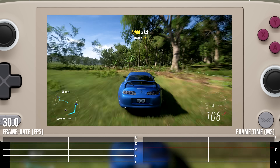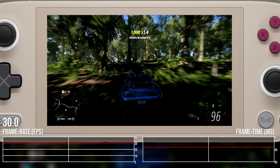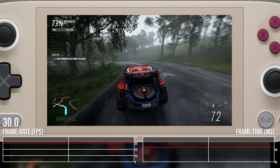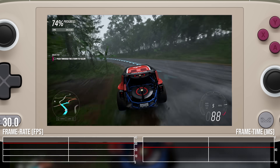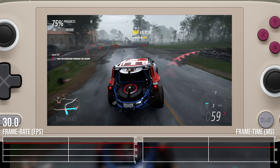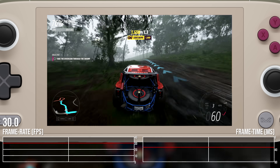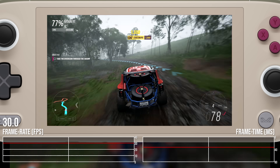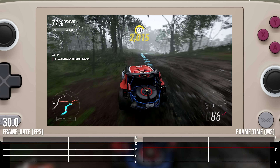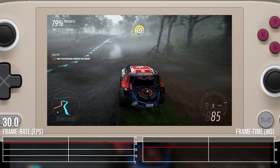With that motion blur, it looks awesome. There's quite a lot of overhead there, so you could either raise settings further or try an unlocked frame rate with tweaked lower settings. Forza Horizon 5 has always played well on handheld hardware, and with the 7840U towards the higher end of its power envelope you get some excellent results — you can take this game in many different directions depending on what you want from it.